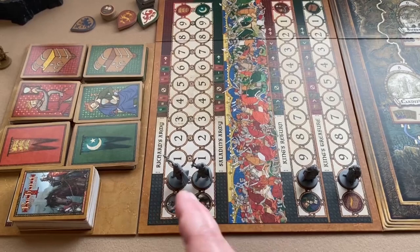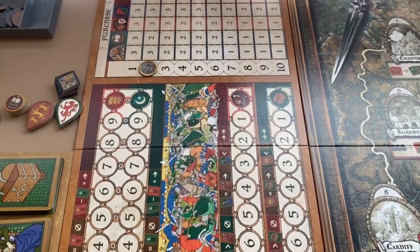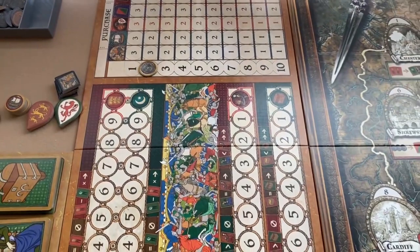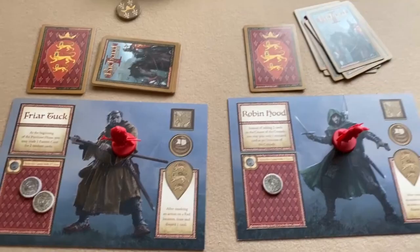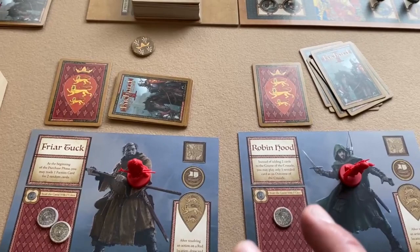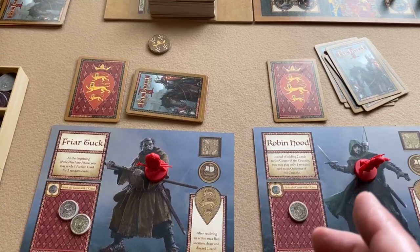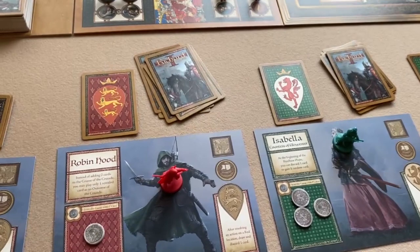Once the winning faction is determined, players from that faction score any points from their edict card, add any prestige points collected from playing on locations, and whoever has the most prestige points wins. If tied on prestige, whoever has the most coins wins; if still tied, they share the victory. The losing faction's prestige points don't matter at all — they have no opportunity to win.